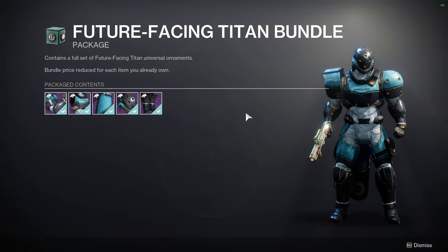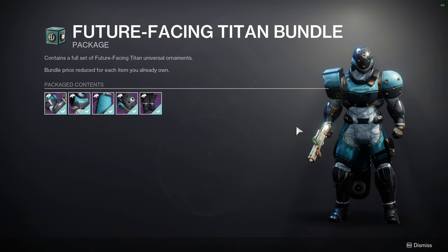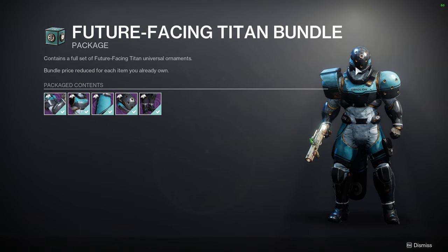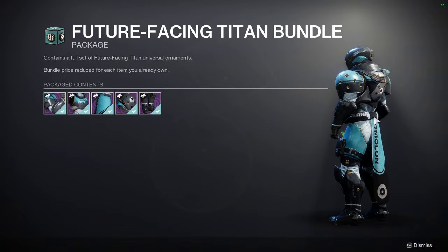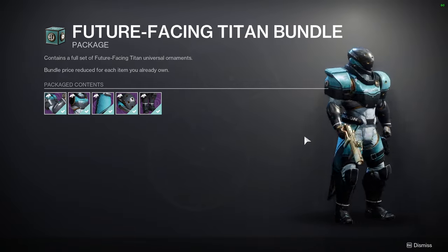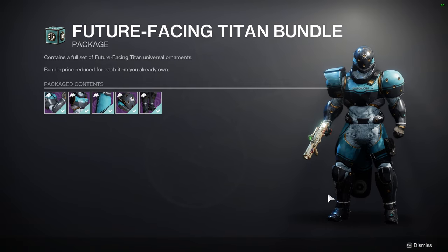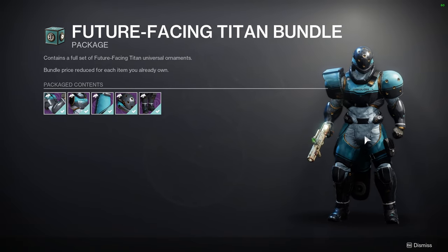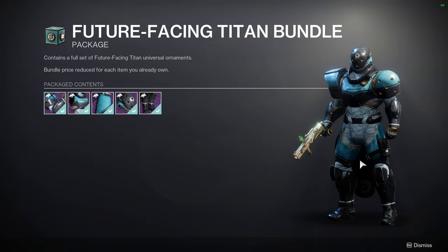For the titans you guys have the Future Facing Titan Bundle - it looks cool. There are pieces I can definitely use; I've used the arms, definitely used the boots, and the helmet I've used as well. I've used everything but the mark specifically because I just got the mark this season since they were selling it for bright dust and I did not want to spend silver. I've used the boots a lot more than anything else. It's one of those things where you have to find something that looks good with it - you can't just throw it on something and have it look amazing, you have to really make it work.